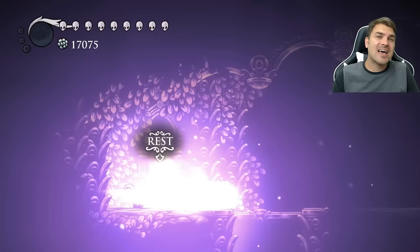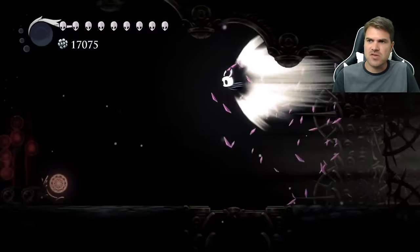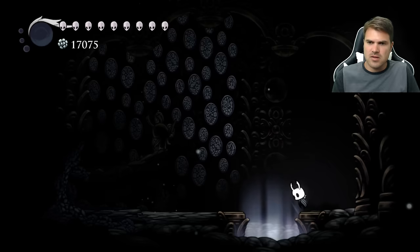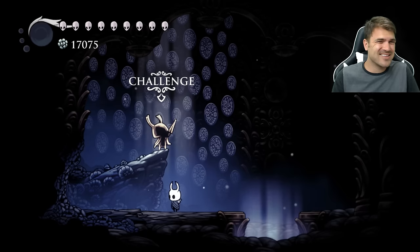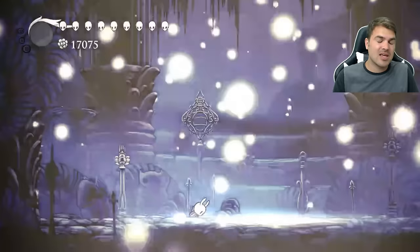Let's move on to the second thing, and that is the Eternal Ordeal. Once you make your way into God Home, get into the Hall of Gods, and make your way all the way to the right, jump up into here. You've got a statue and this is where you're gonna fight Zote — but you're gonna be fighting all the Zotlings. You don't dream nail it. If you can beat 57 Zotlings, you're gonna get a couple of things: first off the statue turns to gold, and also you're gonna get a different home screen.